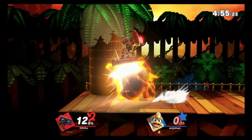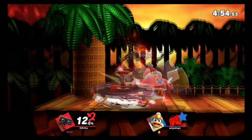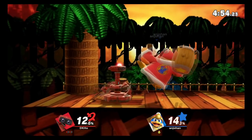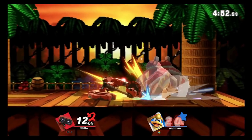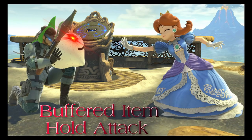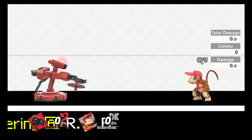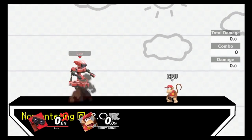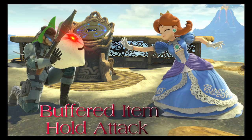A new advanced technique has been discovered which enables you to buffer the use of any aerial or grounded attack, other than dash attack, whilst you are holding an item. The buffered item hold attack technique was discovered by Tohnut, who presented the tech on an accidental discovery in the ROB Discord. A certain input allows you to buffer attacks whilst holding an item so that you do not throw it. In this video I'll be explaining how to perform this and its various applications, as every character in the game can use this universal technique.